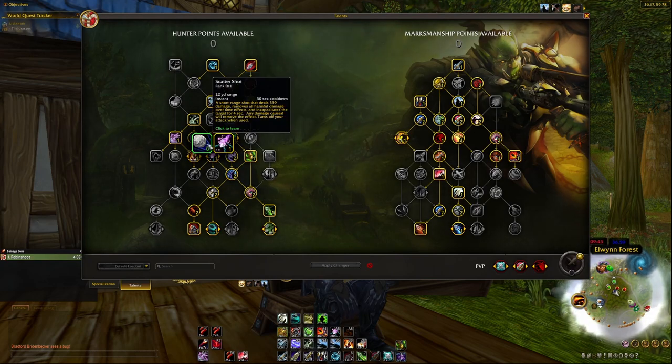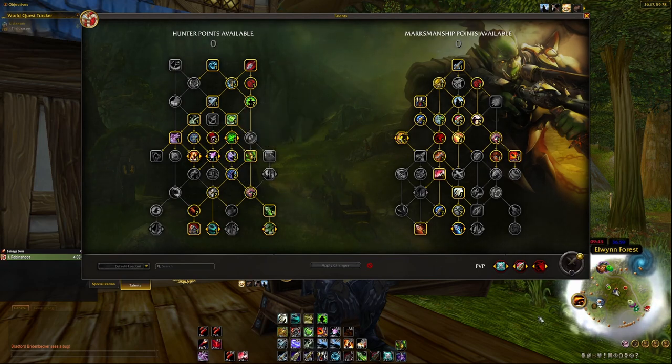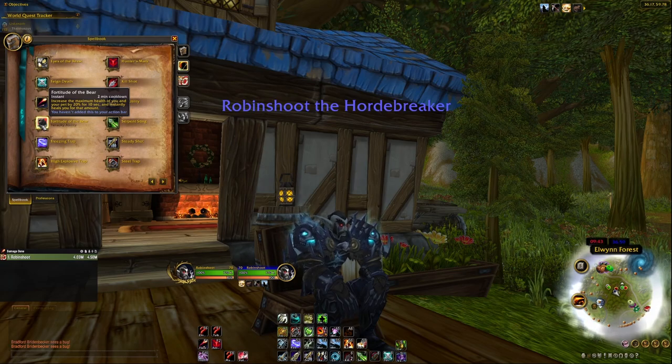For extra survivability I take Rejuvenating Winds, which increases Exhilaration's healing by another 20% and turns that last 20% into a heal over time over eight seconds. If you play without a pet, you also get Fortitude of the Bear — a two-minute cooldown that increases maximum health of you and your pet by 20% for 10 seconds and instantly heals you for that amount. Pop this right before Exhilaration and you'll be healed for much more, and the 20% HoT will also be higher.